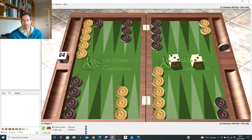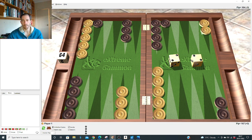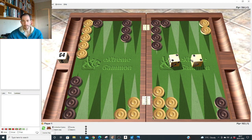Double two after the 2-1 slot: we hit and make the four point. It's pretty powerful — puts him on the bar, shoots at the blot six away, and puts him under real pressure. Even if he rolls something and hits you, you've got a stronger board and can come in and return hit. Double one: after 2-1 it's right to make the seven and six.